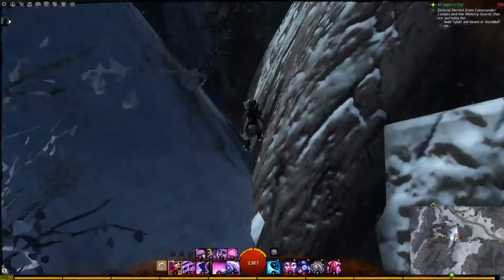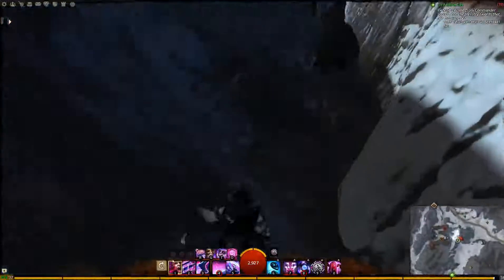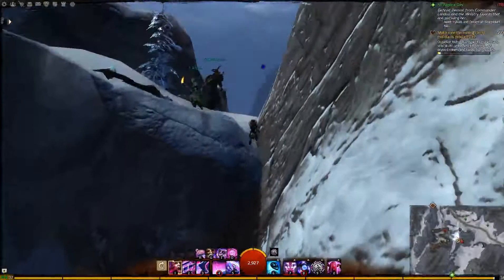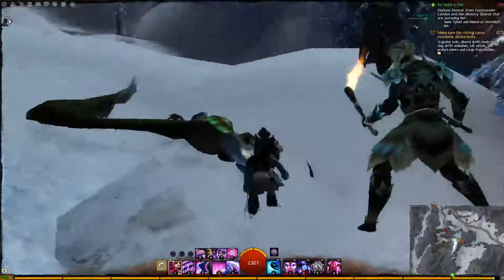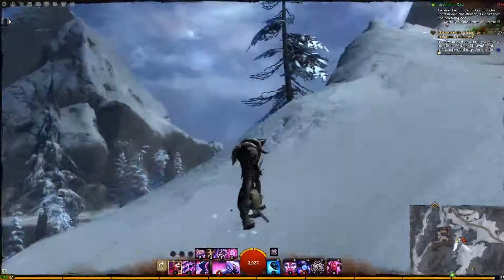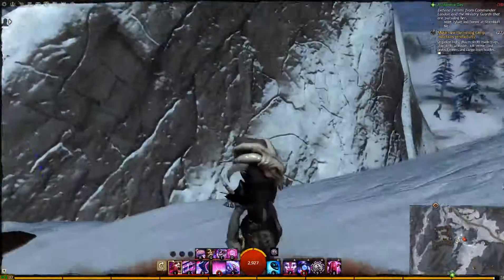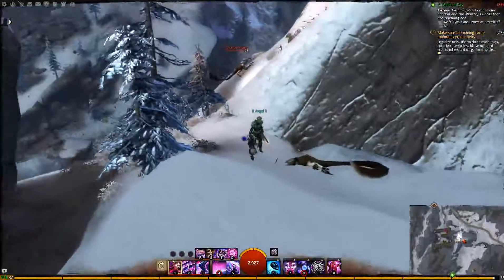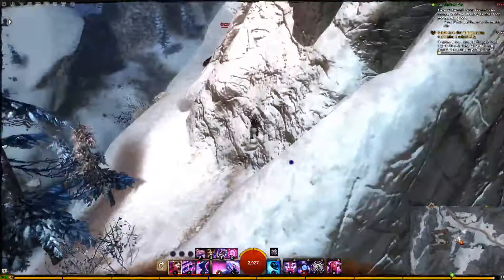Run over to this corner here and you can kind of jump and get in here. And just do it again, following that guy — he seems to be doing the exact same thing. Run up the hill a little ways. And you can see that there's a path right here, a little bit anyway. Or actually right over this way.